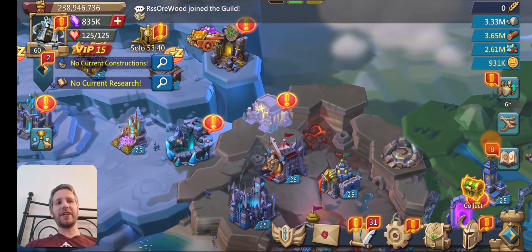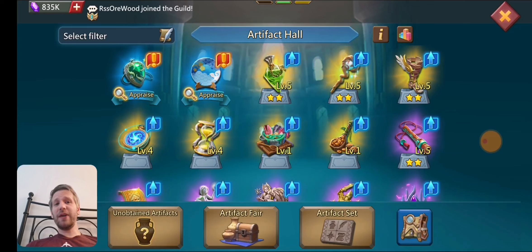I'll show you the artifacts on the account. This account is super lucky with artifacts — all my other accounts don't have this many golds right now. I don't spend money, so this is all from daily stuff and events, but I've managed to get seven golds on this account somehow. My other accounts do not — I think I've got one account with only two golds.